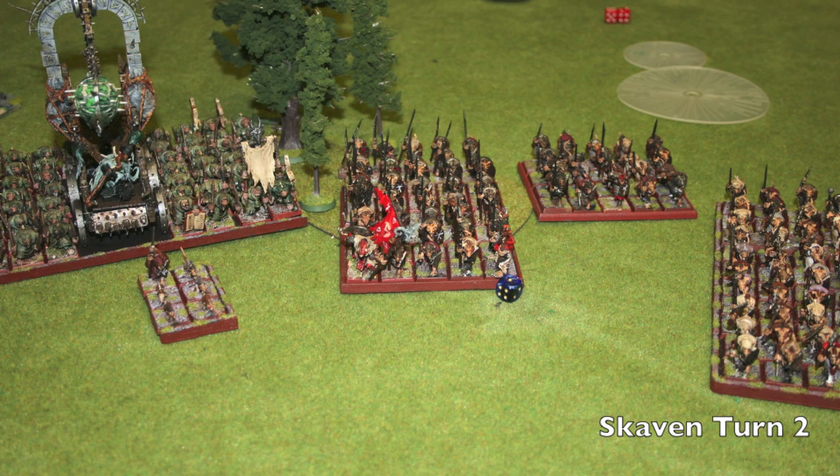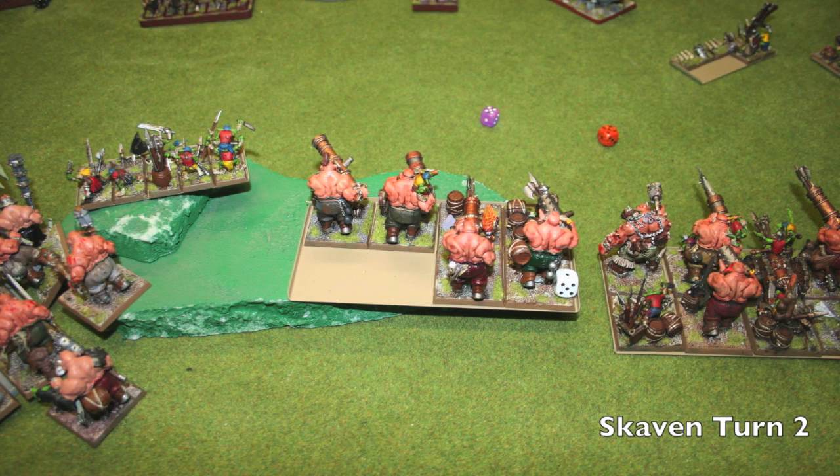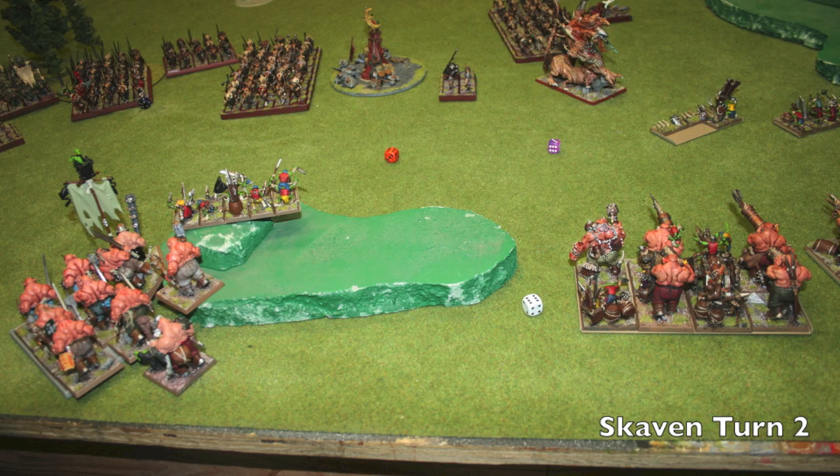Also worth noting, the Grey Seer suffered a wound and failed his ward save. Then I look at the photo and I see my Slaughtermaster — nothing on the battlefield has the large template, no war machines have it, and then I realized: Skaven have the Warp-fire Thrower rocket. I totally forgot about it. Ryan goes ahead and kills two ogres by dealing five wounds, which is a panic test. Ryan knows how to abuse this army because it has no BSB and only leadership eight — I panic off the battlefield. That's the one thing about this army I need to make sure I avoid.